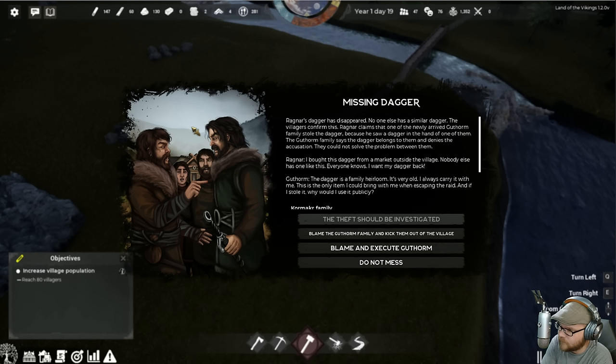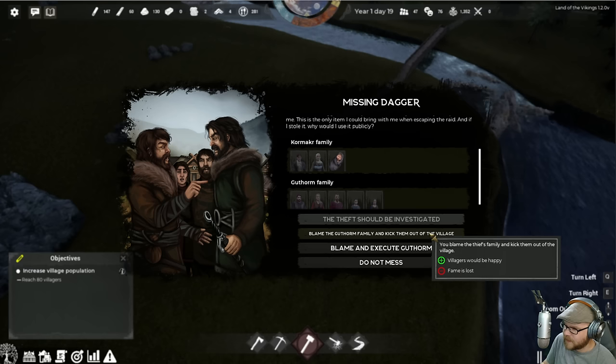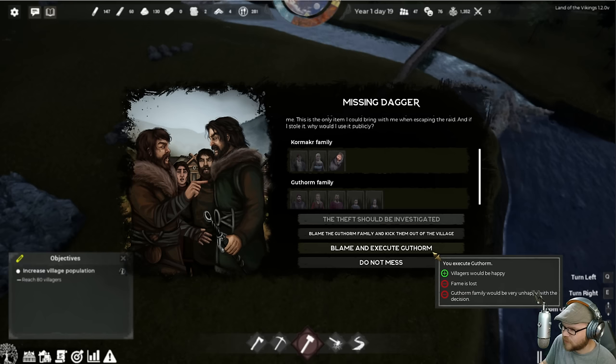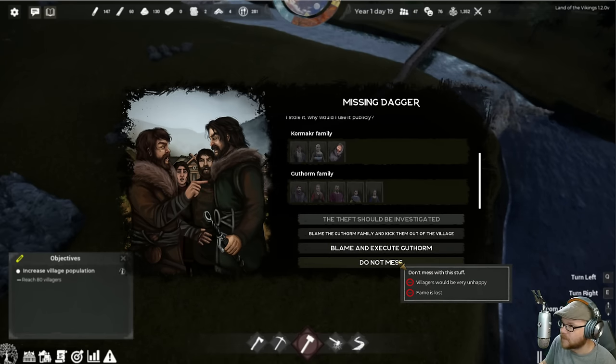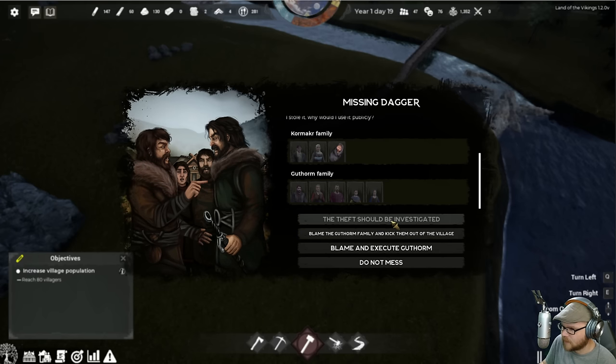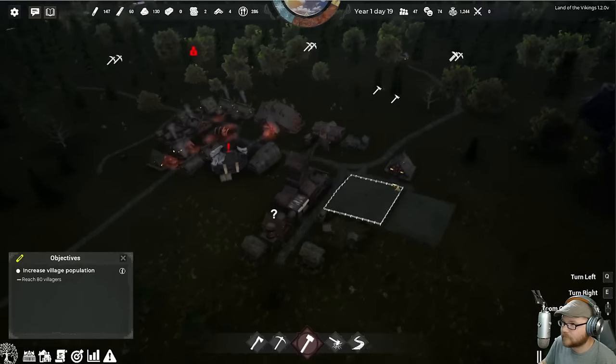Ragnar claims one of the newly arrived Guthorm family stole the dagger because he saw a dagger in their hands. The Guthorm family says the dagger belongs to them and denies the accusation — they couldn't solve it between themselves. Ragnar says he bought it from a market outside the village. Guthorm says it's a family heirloom, it's old, and he always carries it — the only item he could bring when escaping a raid. If he stole it, why would he use it publicly? Guthorm makes a good point.